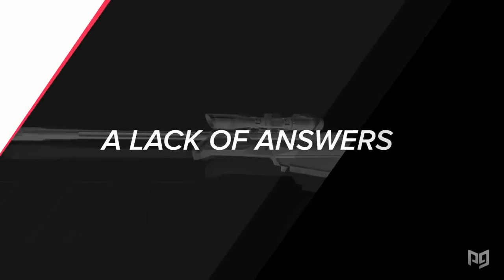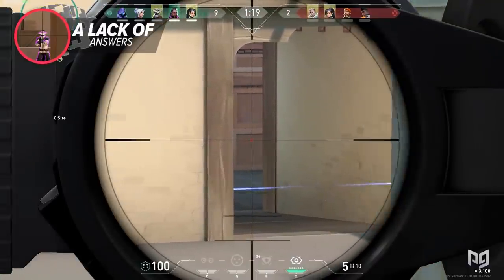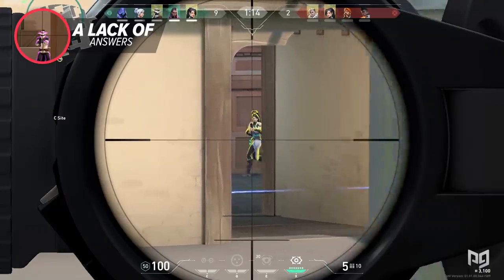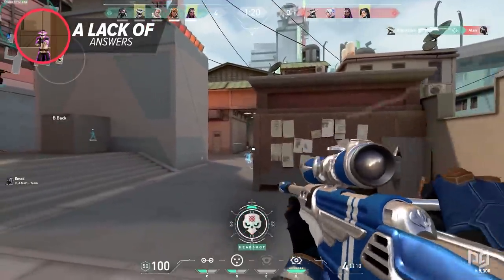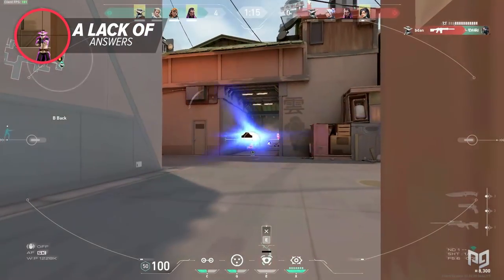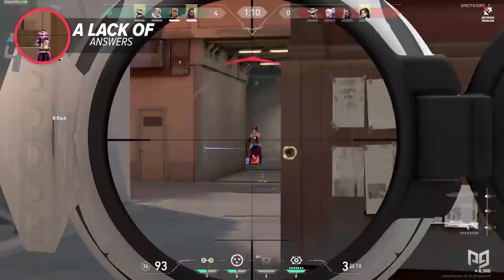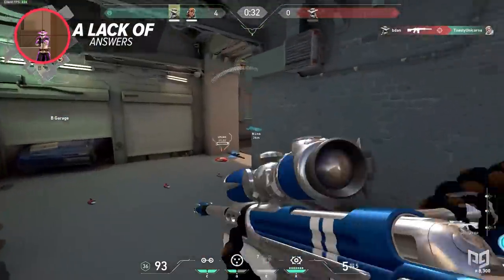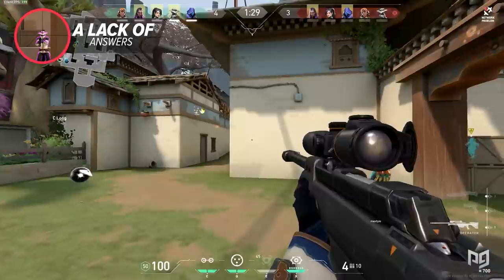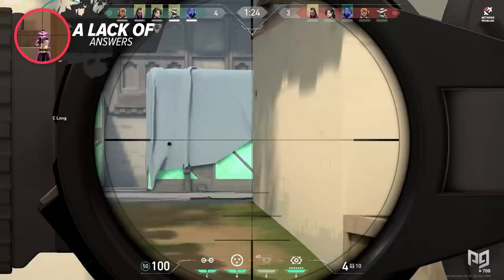With the current state of utility in Valorant, there isn't much you can do on that front. The most obvious counter is to pick up an Operator of your own, but the problem is that the Operator is most effective on defense, where defenders can reach important angles before attackers. So if you pick up an Operator on attack to counter a defending Operator, you're already at a disadvantage — having to peek into an enemy who is already posted and watching the angle.